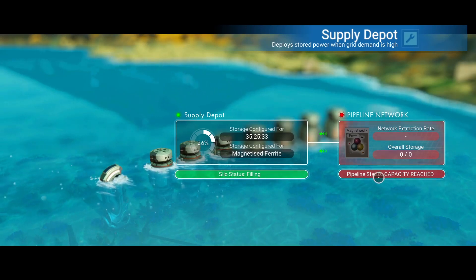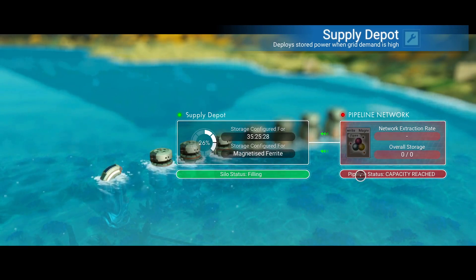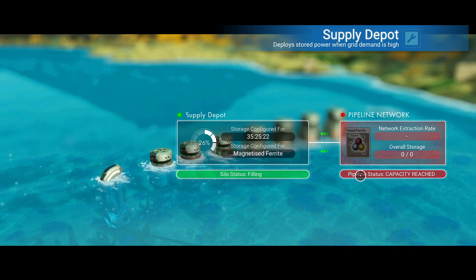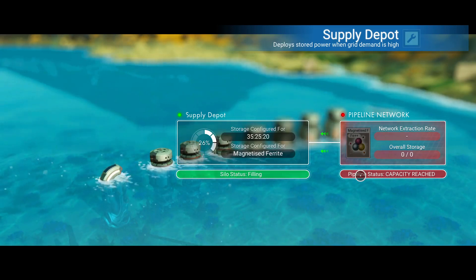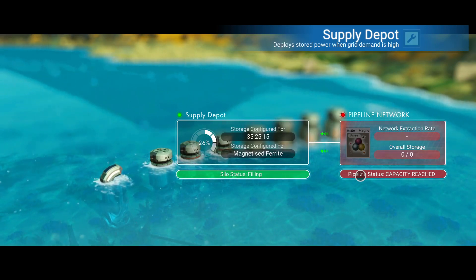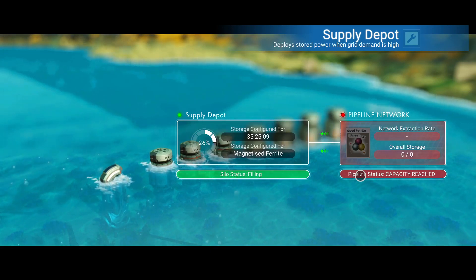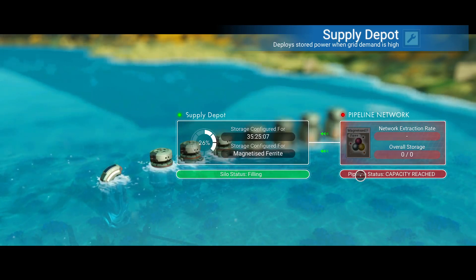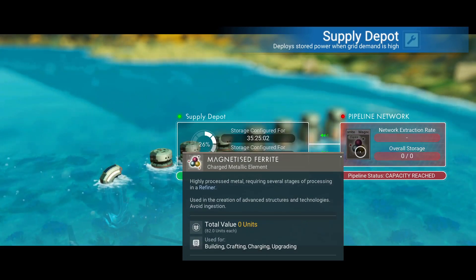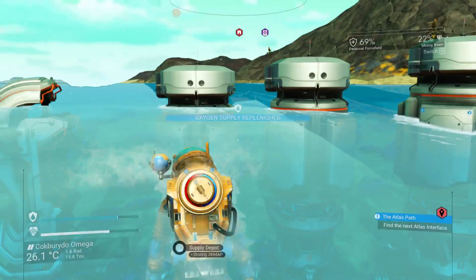And then if you connect a pipe network, you create a massive setup - you put one supply depot or you put 50 supply depots on it, it does not fix it. Basically it'll always say capacity reached. I've talked to other people - they went to a Class S mineral one and it worked fine, then they went to other Class S mineral ones and it didn't work. So it is definitely some sort of bug that hasn't been fixed, and I hope they do fix it. This is one of the things I'm going to try to report and give them this video. As you can see, it's screwed up and there's nothing at all I can do.